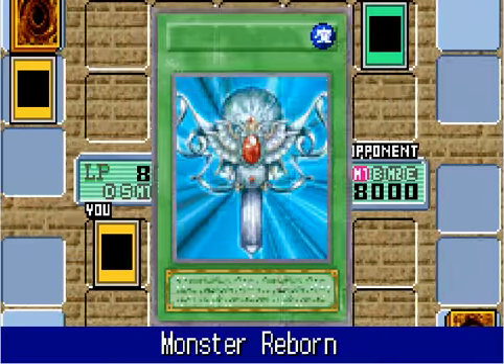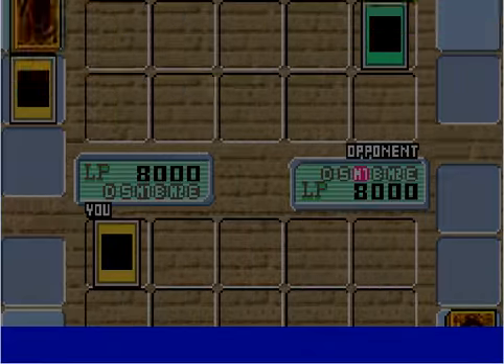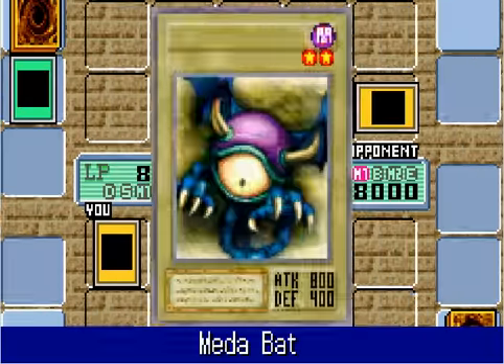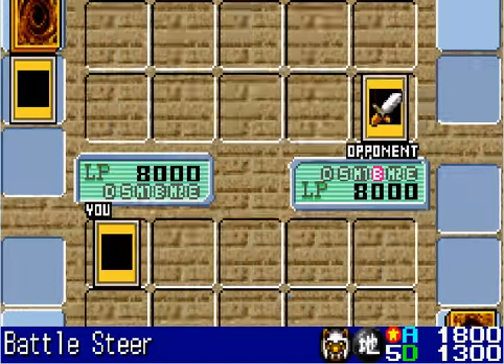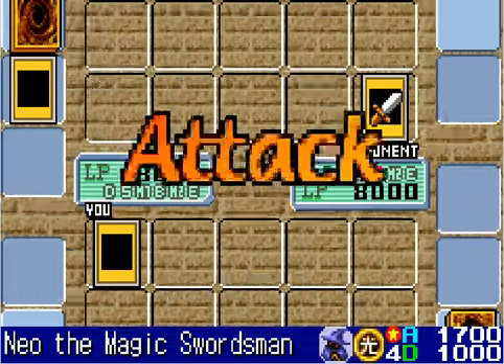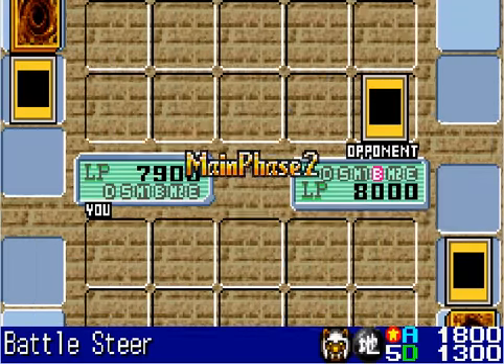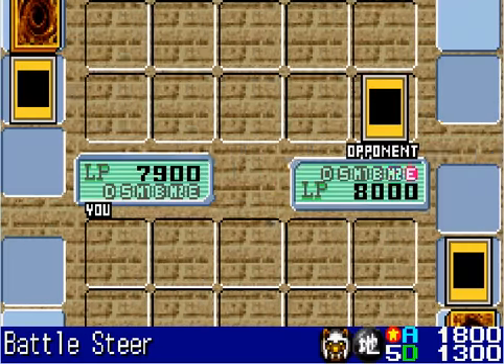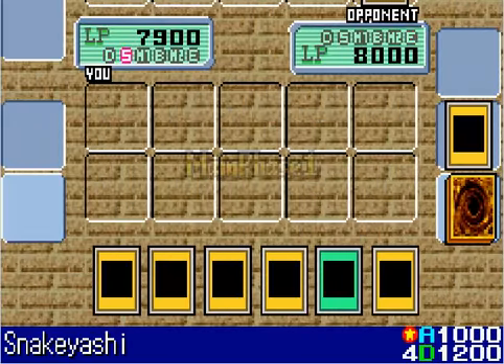Let's see what Yu-Gi can do without the spirit of the puzzle guiding him, without the Pharaoh's help. He actually does a pretty decent move — he reborns his Meta Bat and sacrifices it for Battlesphere, which will overpower my Neil. He's destroyed my monster and gets an early advantage, but this is just getting started.